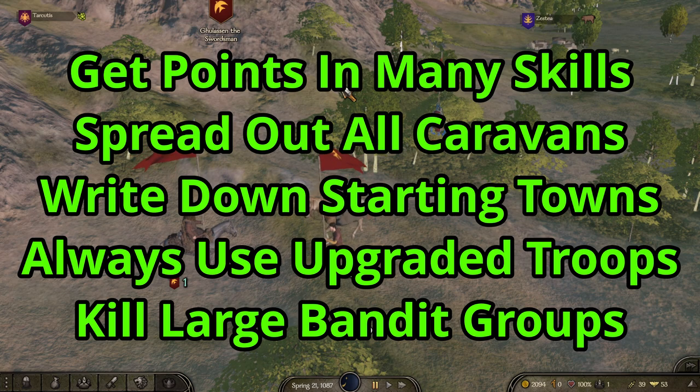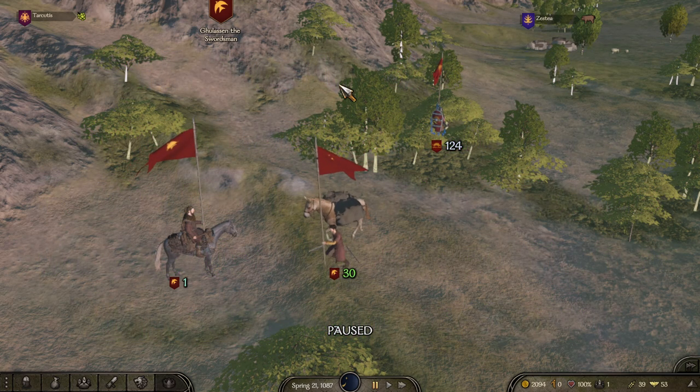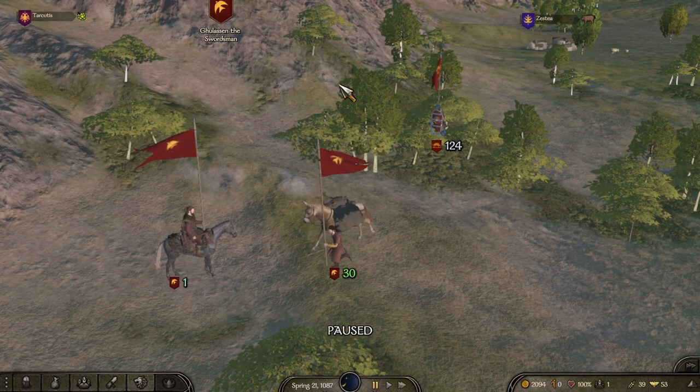Those are the settings for 1.6.1. As you can see, the numbers are up across the board compared to previous patches, with the possibility of making between 450 and 550 per caravan per day. That's double what some workshops can make. I'm starting to feel this is more like high risk, high reward — maybe not completely there yet, but I think caravans are now actually viable to run. Until 1.6.2, take care and thanks for watching.